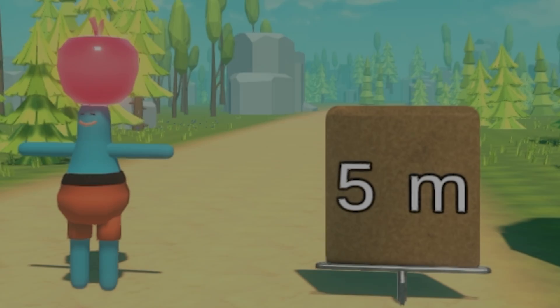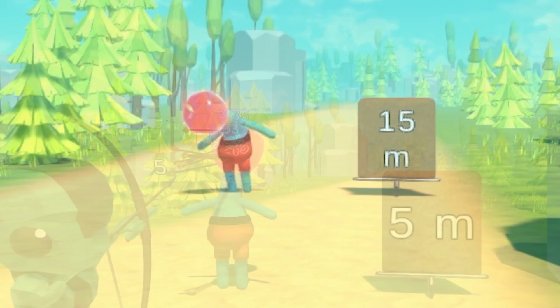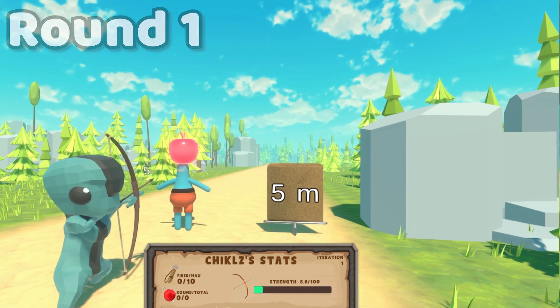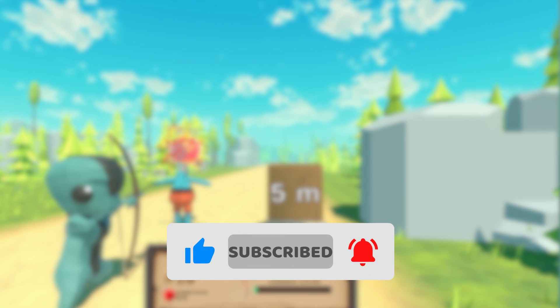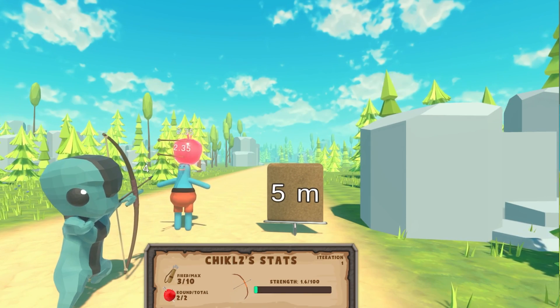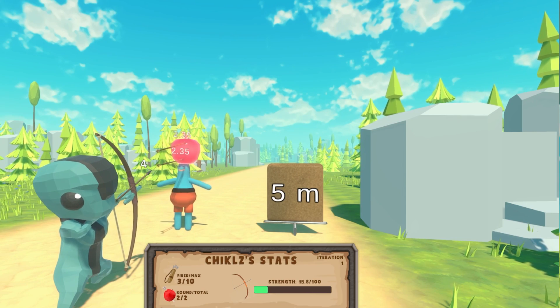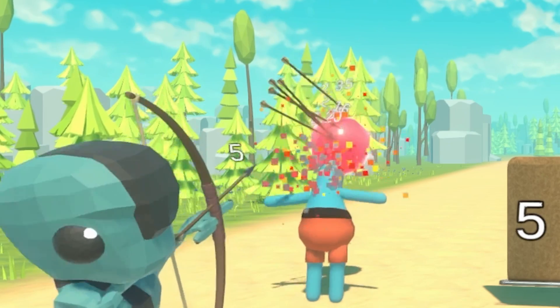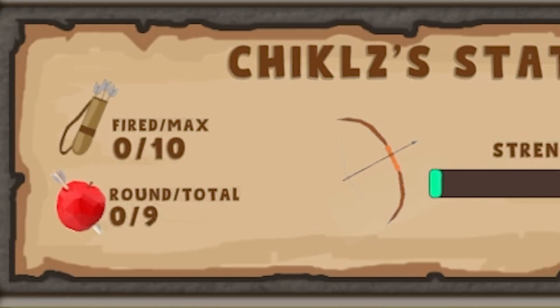We will start with a target distance of 5 meters, and if at least one arrow out of 10 hits the target, the distance will increase in the next round — and so on until no arrow hits the apple. The first two arrows easily hit bullseye. The third arrow, for some reason, breaks the law of physics and passes through the ground — so there's our first miss. Every arrow afterwards hits the target, giving us 90% accuracy for round 1. Off to a good start.